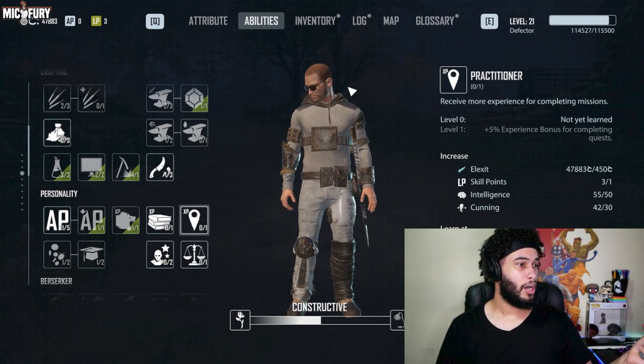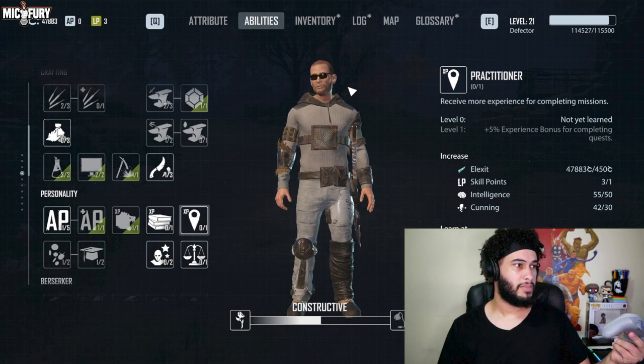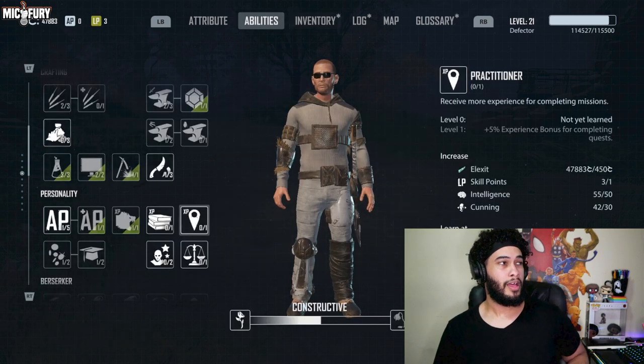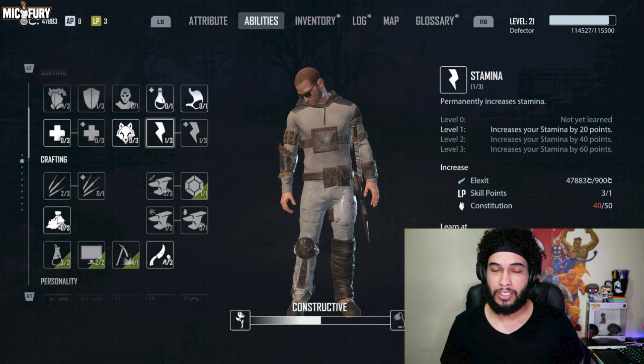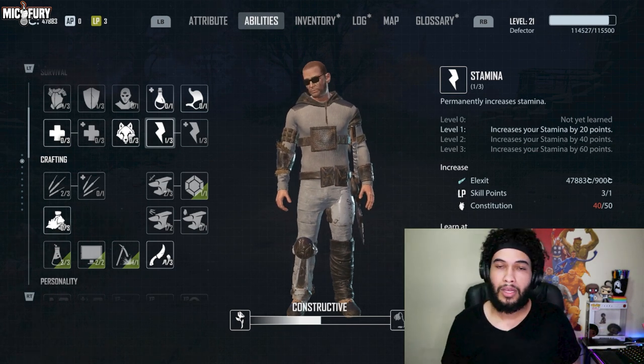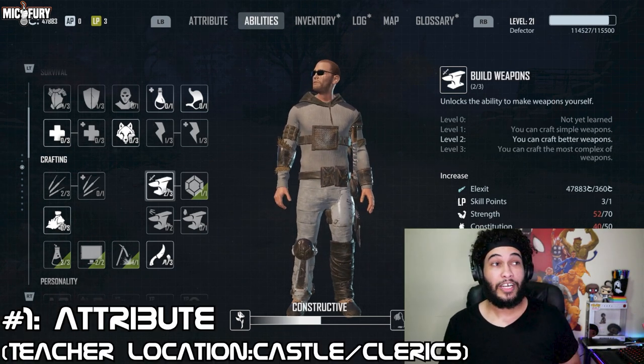Let's go ahead and talk about it. Your abilities are these bad boys right here — they're tied to your attributes. Some of them are extremely good, some of them are kind of weak.